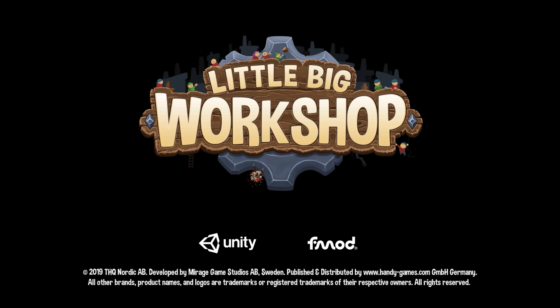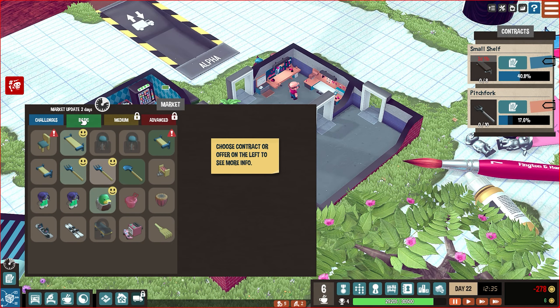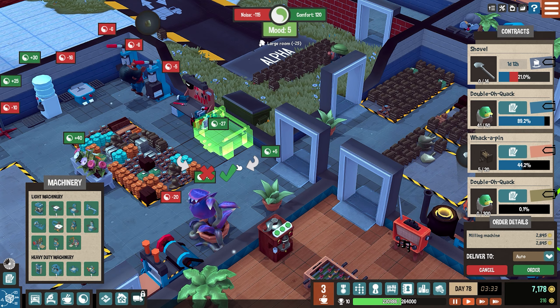Little Big Workshop is a business simulator where you run a factory creating all kinds of products from all different markets, all in hopes of making big bucks to expand your factory and get new equipment that can help you turn profits quicker.